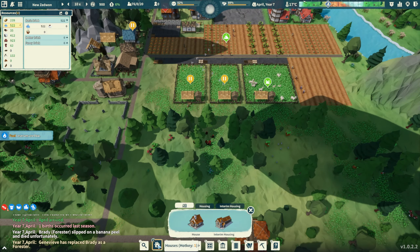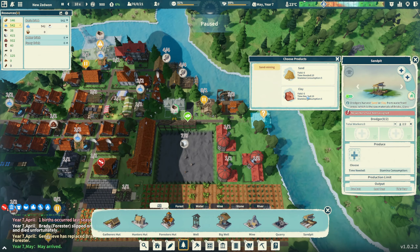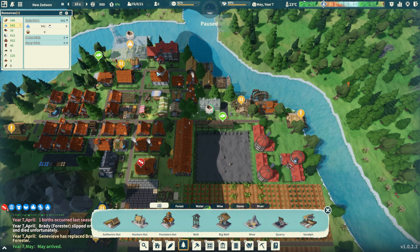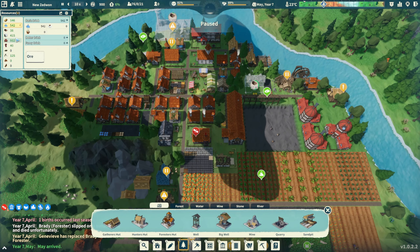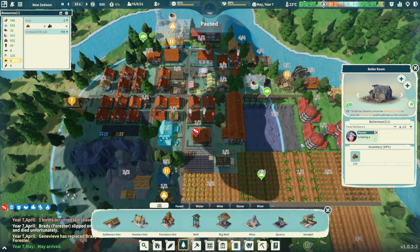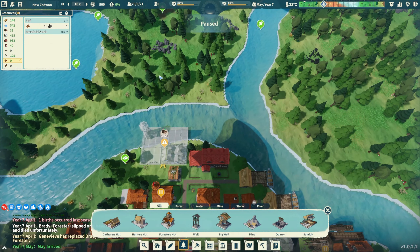We could use another hunter's hut. Oh look - there's clay and sand here! Let's go ahead and do some sand mining. We don't have people right now but that's fine. We actually have wood - everything is in the green right now. We still don't have any fuel though, which I don't even understand. Our food is not good, not good.